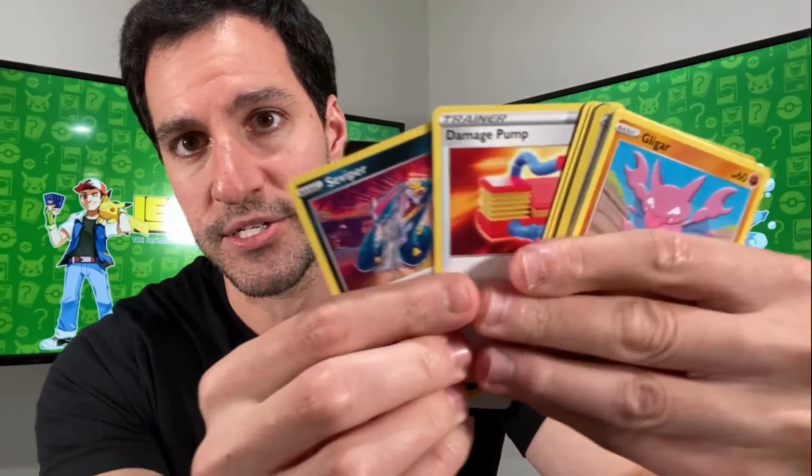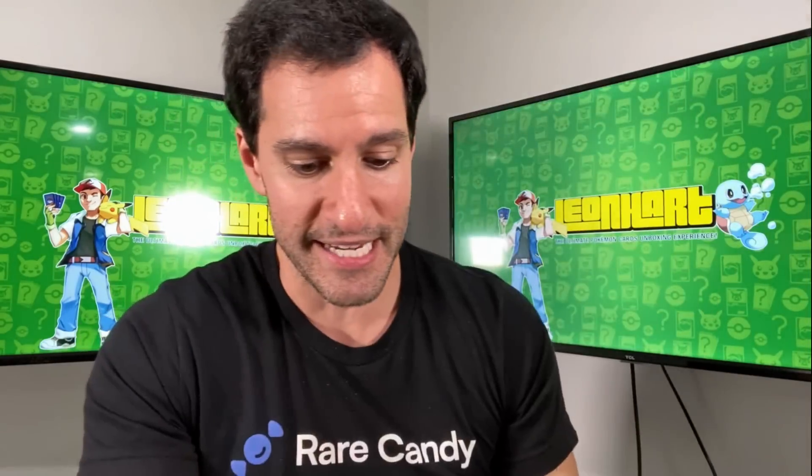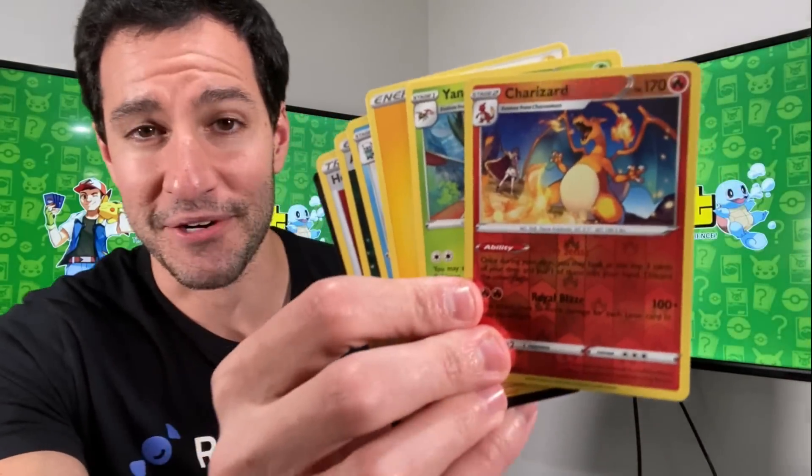This area will also be some sort of card recording area as we get an Aerodactyl — very nice. I want the alt art of course. Korrygon as well. I just can't wait to show y'all the studio and all the fun things I've got going on with it. And as we got a Charizard, very nice.